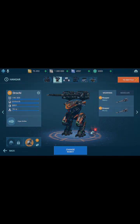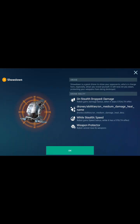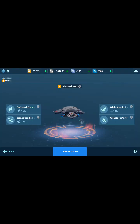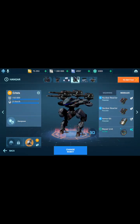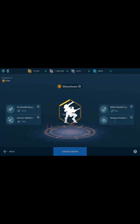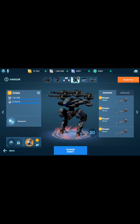We have the new drone called Showdown — here's a description. When it comes out of stealth, it does more damage, so you need to put it on a robot like the Orochi or the new robot called Crysis for it to be effective, so that when it comes out of stealth it will do more damage. This will also be good for the Spectre.